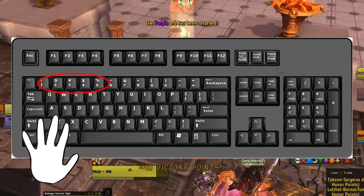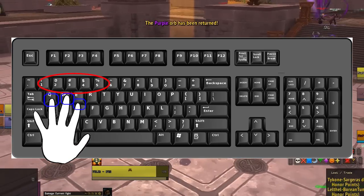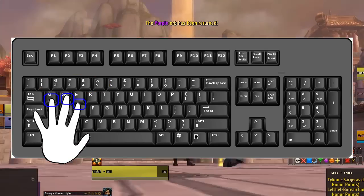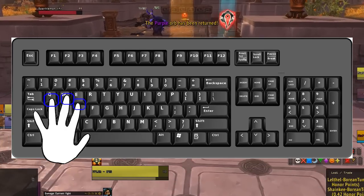Your hotkeys 1, 2, 3, 4, and 5 are easily reachable with your middle finger, index finger, and ring finger. So you want to make sure that your hand is right near your hotkeys so you can continuously use your abilities without having any downtime.